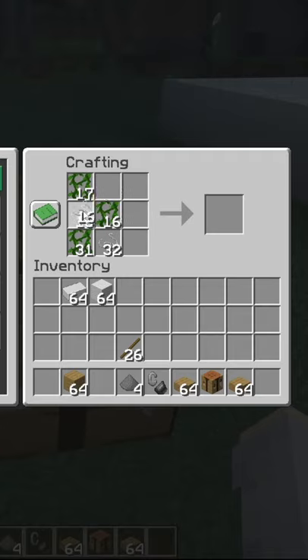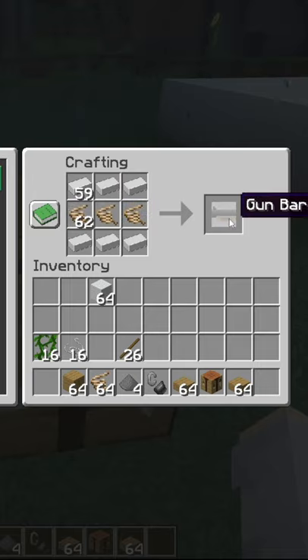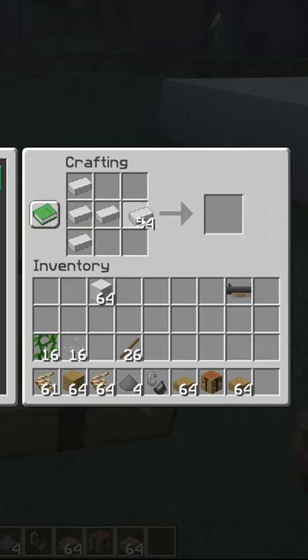Rope bridge mod. Going to need a lot of rope. Here's how to do it. Here's how to build the gun barrel. Here's how to build the grappling hook, which you'll need.